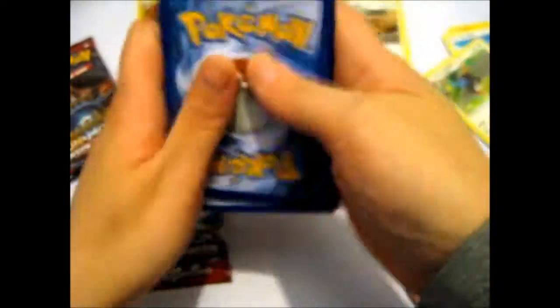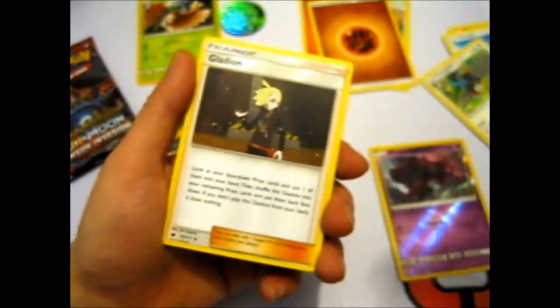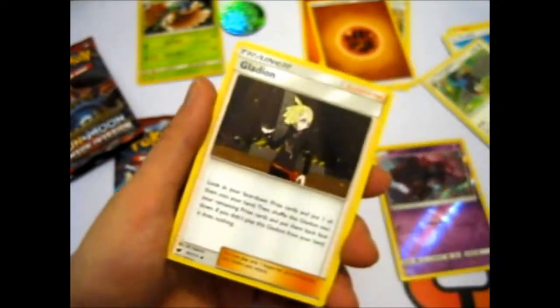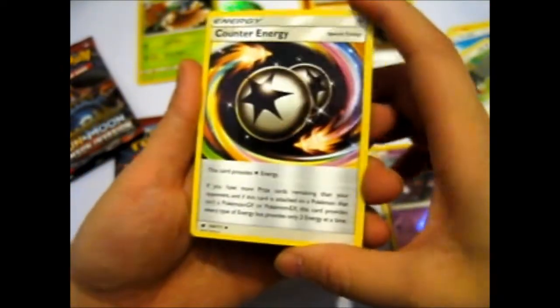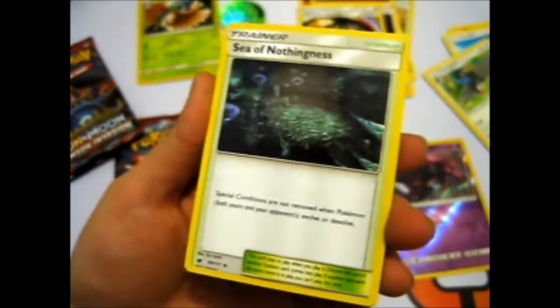So we got Sylveon here. Strong Energy, Fighting Energy. We got a Gladion in front of the lift for Mount Lani-Kila — I don't know where the Pokemon League is. Counter Energy — that's cool, goes well with the rest of the energies I'm collecting. Sea of Nothingness — well, that's depressing.